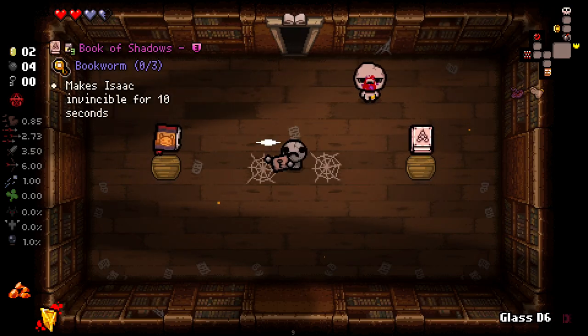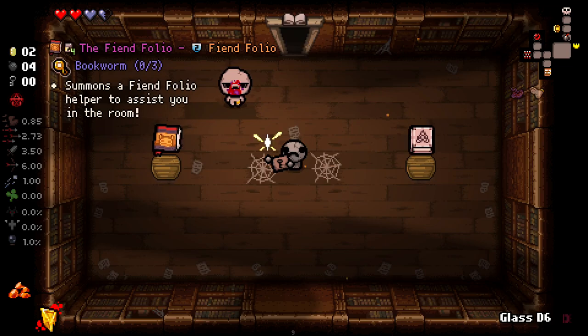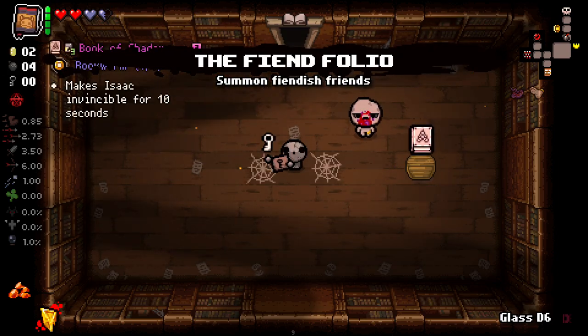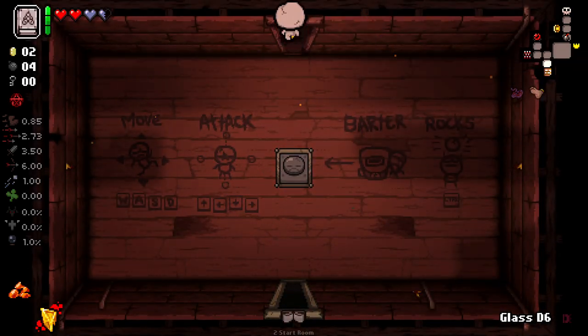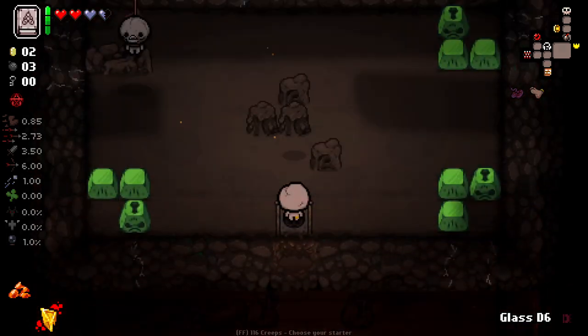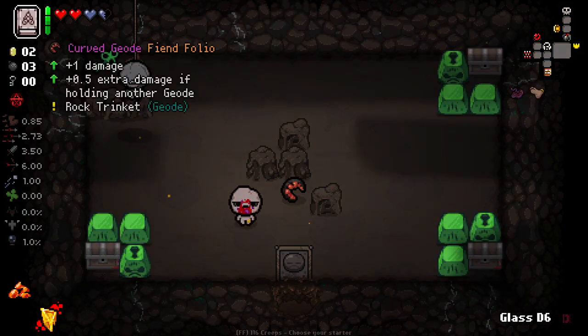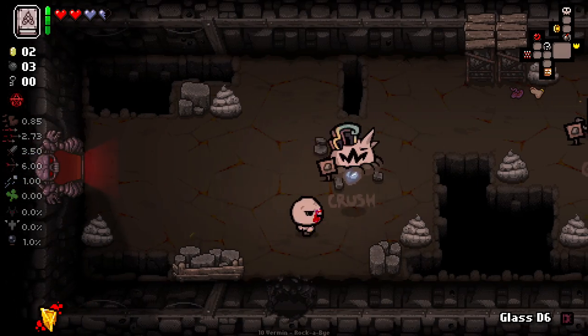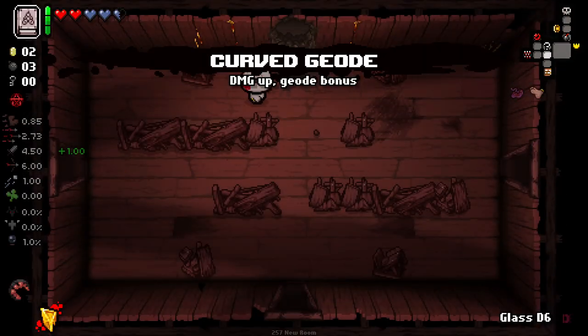We have The Fiendfolio and we also have Book of Shadows. I don't really take Book of Shadows very often. I'm going to take Book of Shadows. I should also try and look for my Secret Room here, which I believe to be right here. One damage, extra damage if holding another Geode. That's really good. I think I'm going to go and throw away this bad boy. While this one is good, I would rather get a Soul High out of it and pick up plus one damage for now. Plus one damage is real nice.